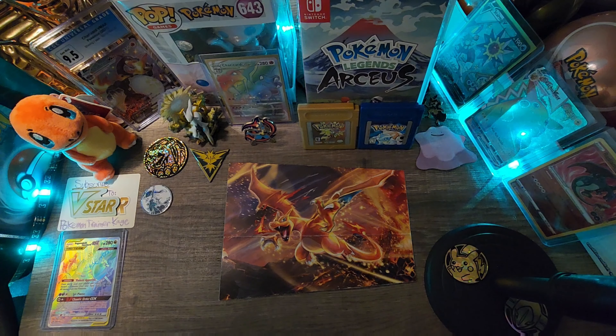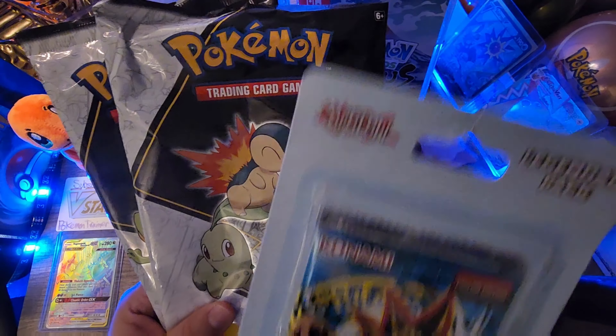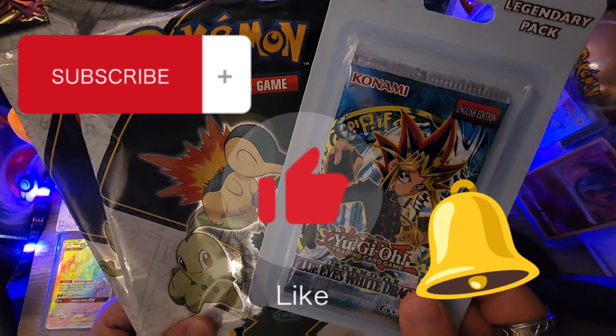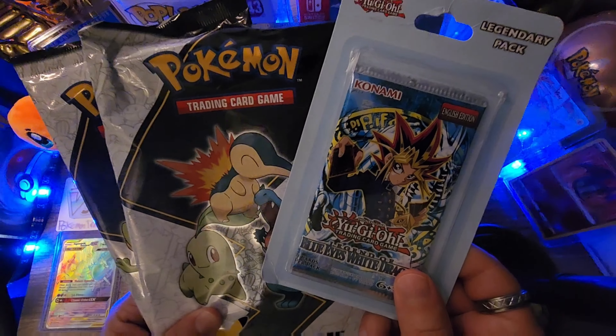Hey, what's up guys, welcome back! Today we're opening up these two Pokemon First Partner packs plus this Legend of Blue Eyes White Dragon booster pack. Make sure to drop a sub, drop a like, hit that notification bell so you'll be notified when I post a new video. With no further ado, let's start the show.